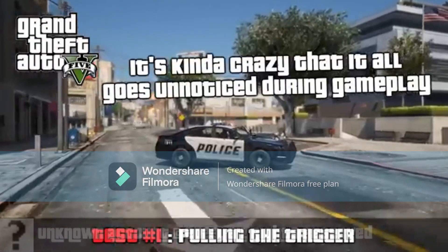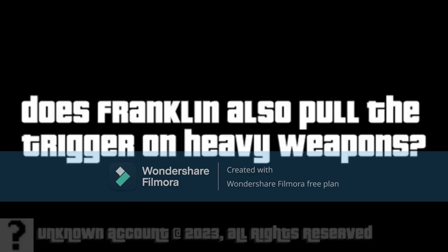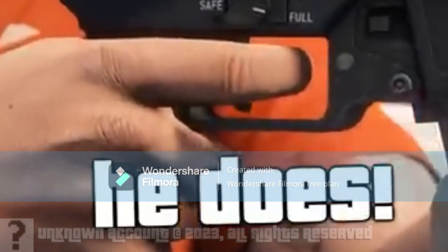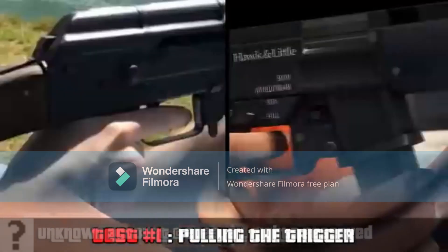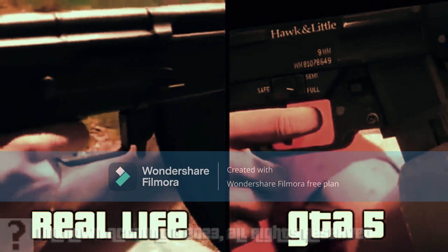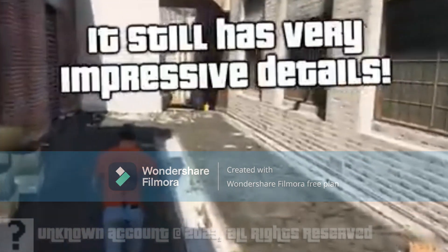It's kinda crazy that it all goes unnoticed during gameplay. Does Franklin also pull the trigger on heavy weapons? He does. The trigger movement seems unrealistic though. GTA 5's trigger keeps twitching for some reason, but it still has very impressive details.